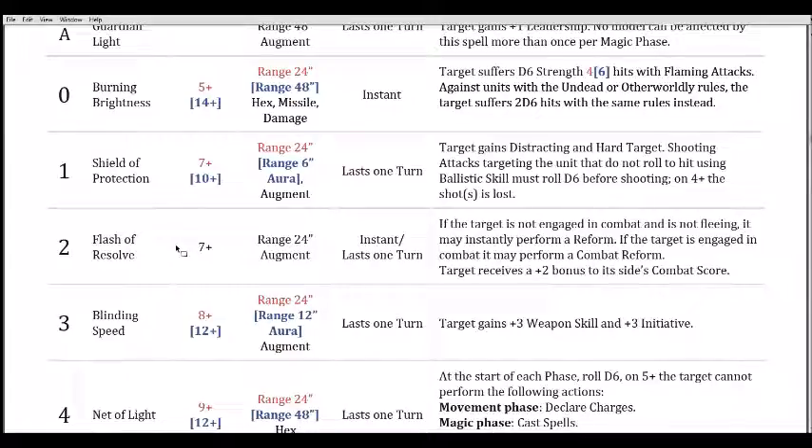Spell three is Blinding Speed, casting on an eight, boosted to a 12, range 24. The boosted version is a 12-inch aura. It's an augment lasting the full turn. The target gains plus three Weapon Skill and plus three Initiative. This is the replacement for Speed of Light, which gave you Weapon Skill and Initiative 10. At an eight to get plus three Weapon Skill and plus three Initiative is good, especially for the bubble at 12 — you're probably going to put four dice into it.